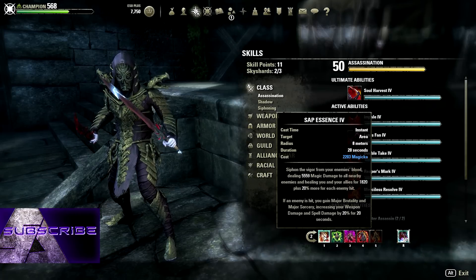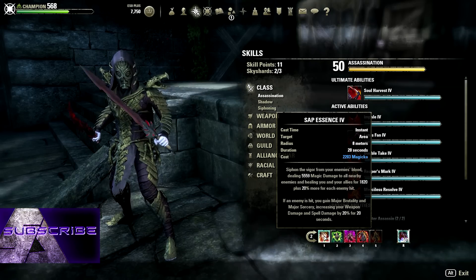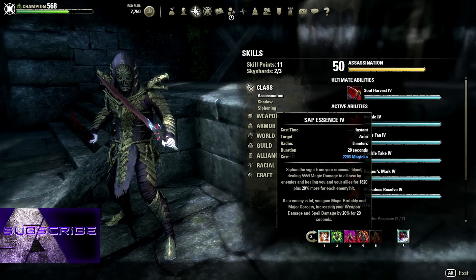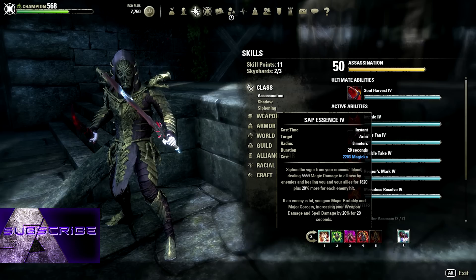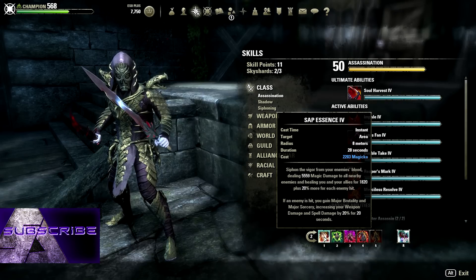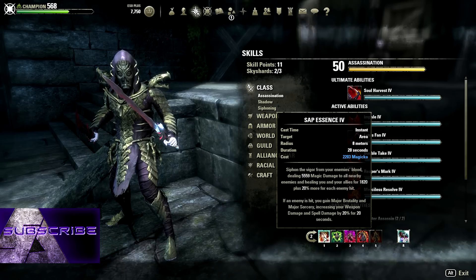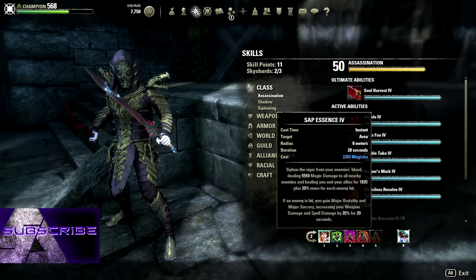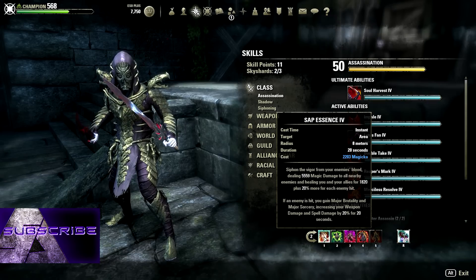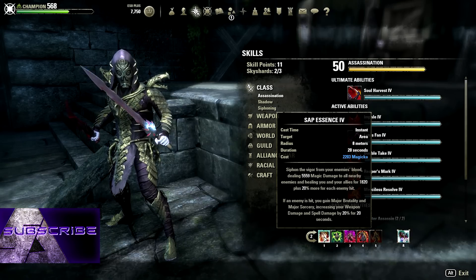I've gotten into fights where I've got three or four guys on me, getting beat hard. I get to low health, swap over, throw on the bubble, and just start spamming sap essence. They don't get off me — they keep getting hit by sap, and I kill them all at the same time because all they see me doing is sap essence. It works really well with dual wield on this bar.